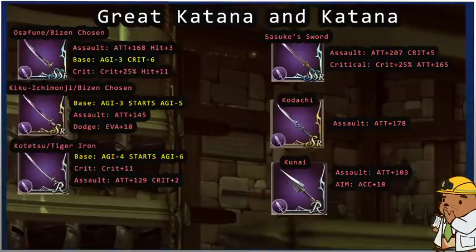Getting into great katanas and katanas — this is where JP and English translations get messed up. I listed both global and JP names for great katanas since they're categorized differently, even listed as 'sword' on Altima. The Osafune SSR in assault form has 168 attack with accuracy plus 3. Its base form has agility minus 3 and crit minus 6. The crit form has critical plus 25% and hit plus 11.